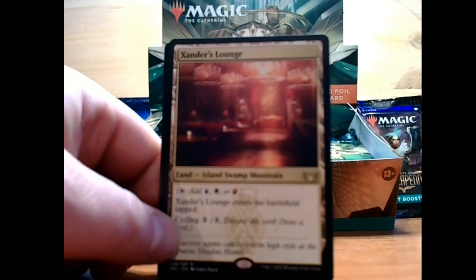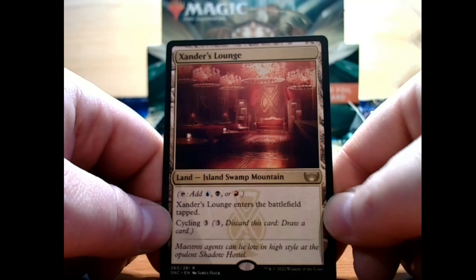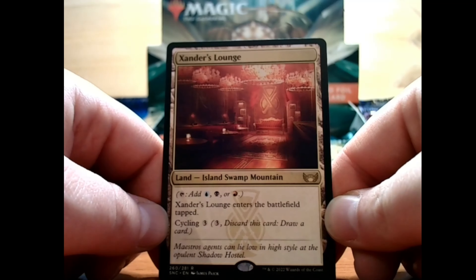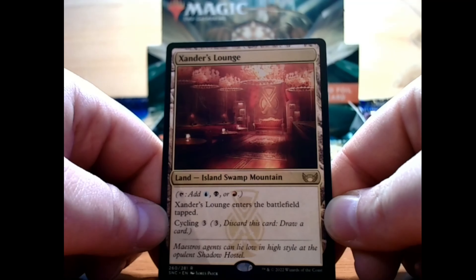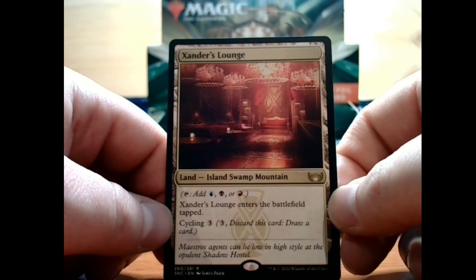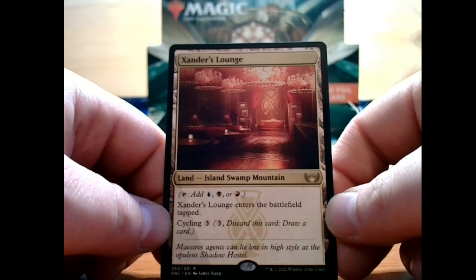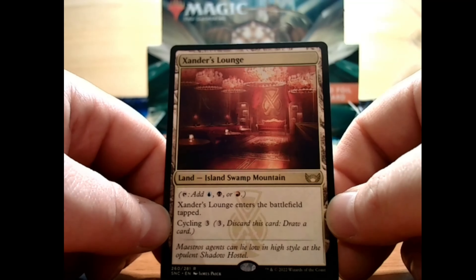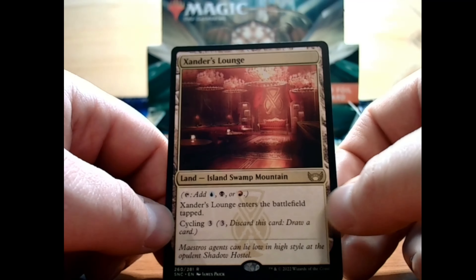Let's move on to the next one — our first rare of the pack. We have Xander's Lounge, a rare land. It's an island, swamp, and mountain, giving you blue, black, or red. Xander's Lounge enters the battlefield tapped. You can cycle for three — you discard this card and draw a card.